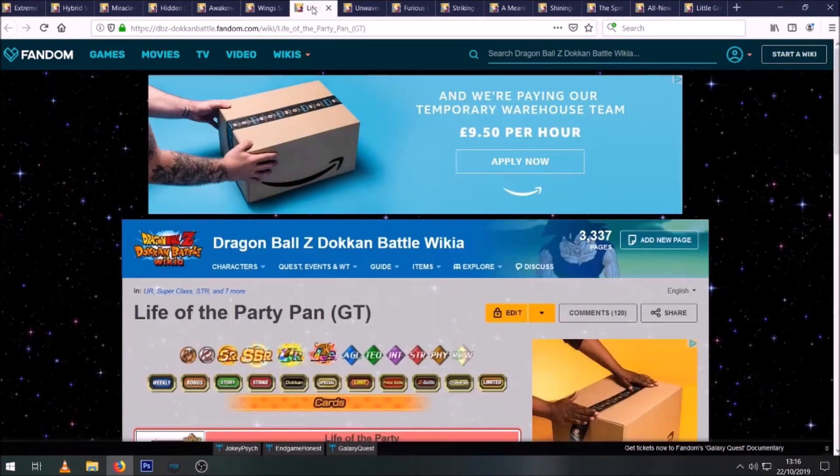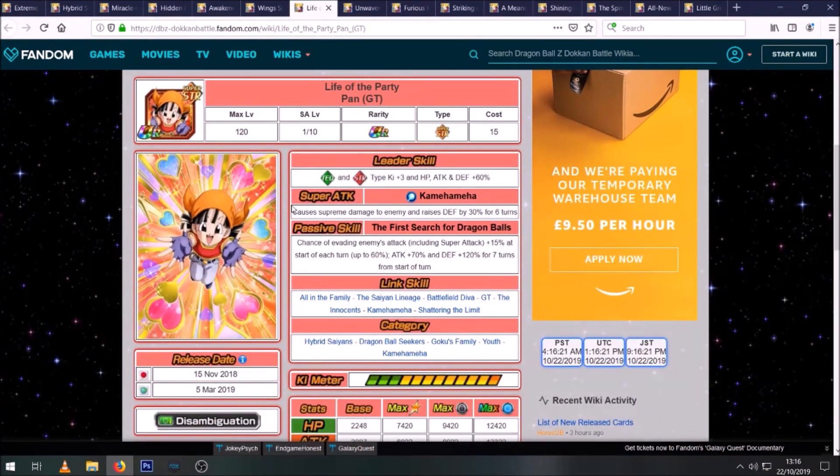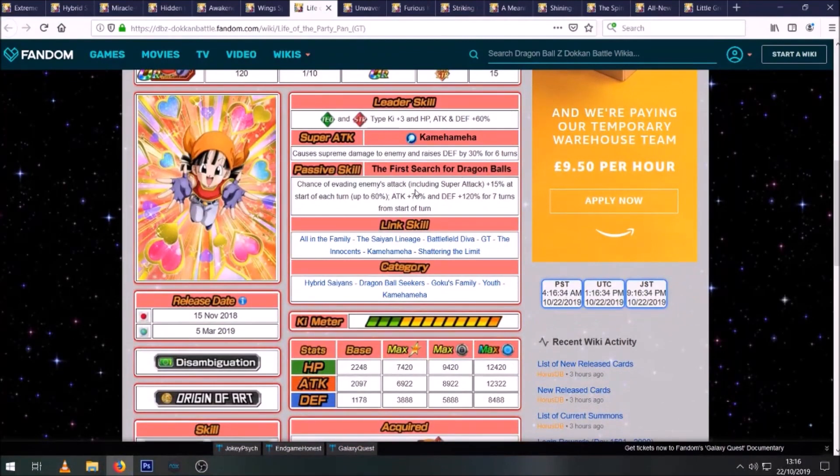Then we have the other STR Pan. She got an awakening a while ago and became a very good defensive unit — she causes supreme damage and raises defense for six turns, so she'll take a little less damage after her super. She has a built-in chance to dodge which goes up each turn to a maximum of 60%, but even on turn one it's 15%, which is equivalent to level 15 dodge. She also gets a buff for seven turns, and units like this are ideal for EZAs — on easy stages you'll have won by then, and on harder stages you either need to have won or you'll be dead. She's perfect, and you can pair her with B-Pan for a very good rotation.